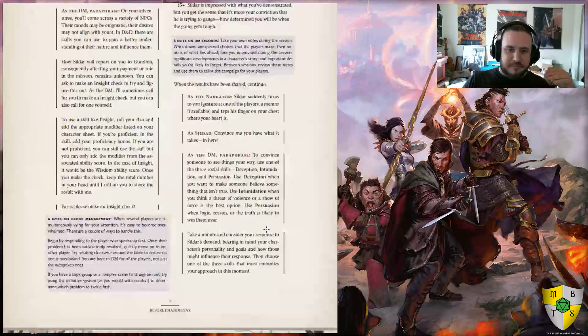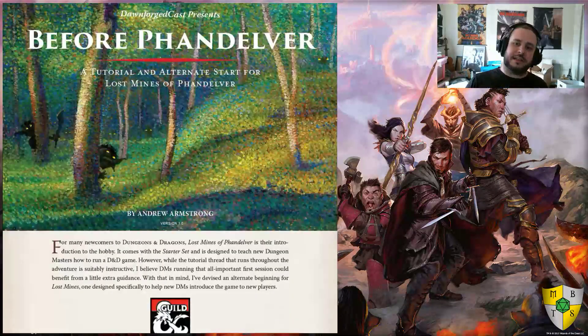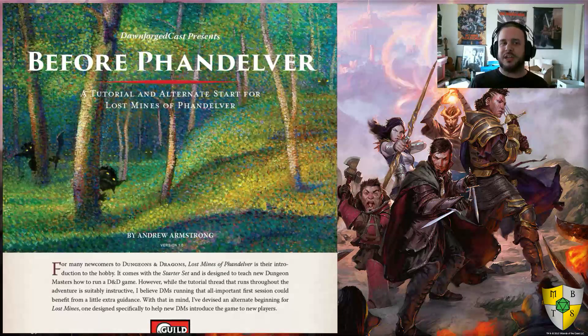Beyond that, this is an absolutely fantastic document and I highly recommend it to anyone. The document is available for purchase on the DMs Guild and will only cost you $2. It's a great way to get new players introduced to the game and easy to convert for any adventure — not just Lost Mines of Phandelver. But if you do have Lost Mines of Phandelver, this fixes that core problem of not really explaining how the different rules and functions of D&D work, so that new players and new GMs can get an easy grasp on it.